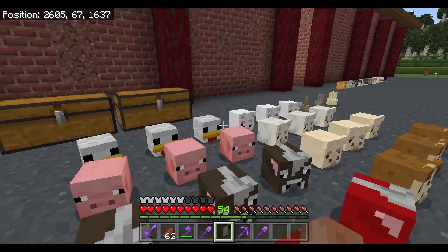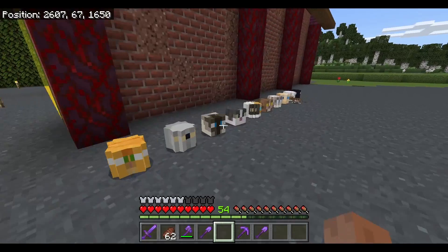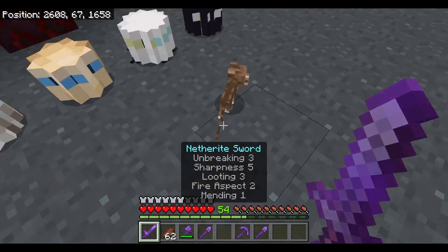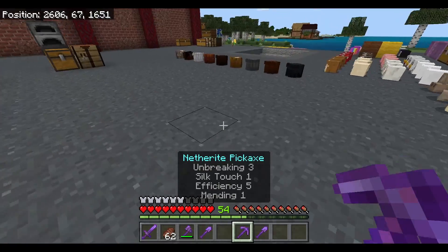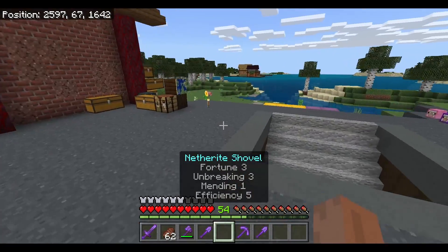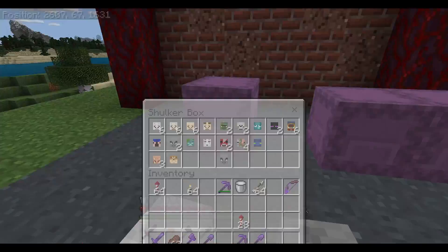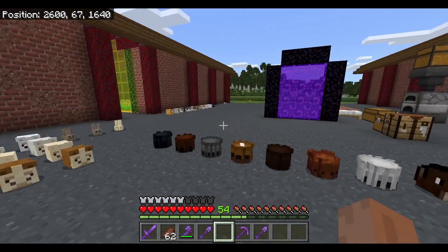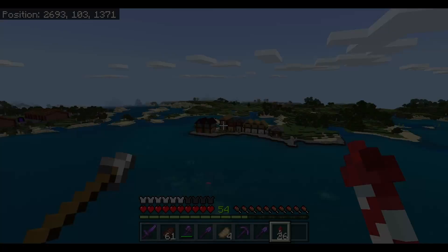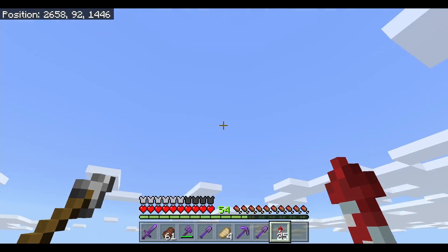I might have a farming area that has the farming mob heads, a pets area where I've got the ten different kinds of cats and the three different types of fox heads — foxes is actually one I still need to get — and also a nether section where I can put all my nether mobs. So there are quite a few different themed areas I want to create.